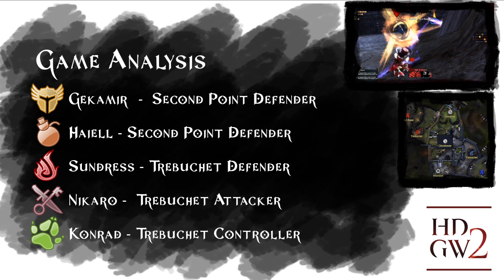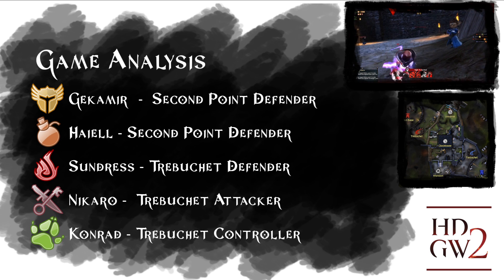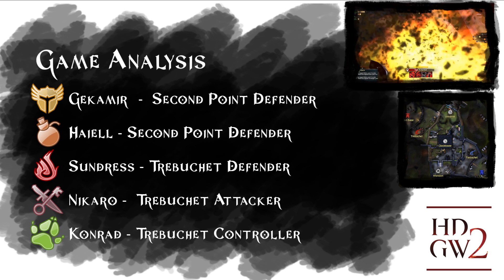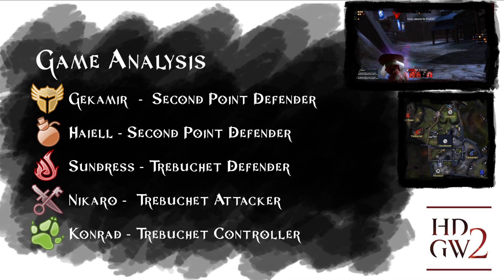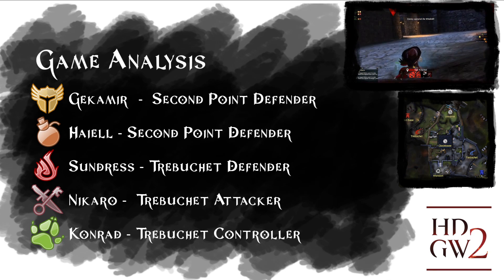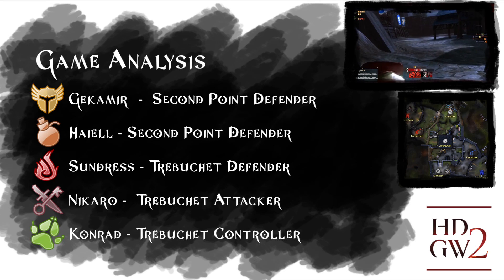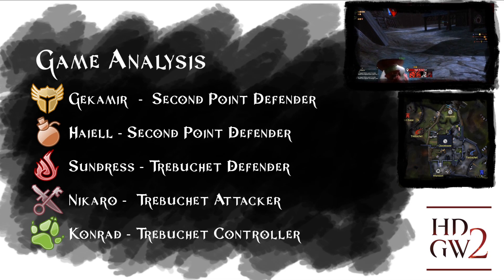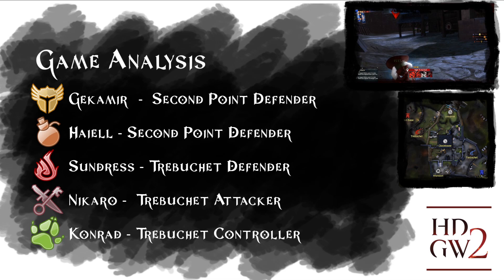Our initial plan is to always man our trebuchet at the beginning, because it's a really strong tool that really turns battles around, especially if you have a numerical disadvantage. We also go for their trap for exactly the same reason — we know it's really strong and we don't want them to use it at all. Besides those two, we like to play it safe: we send two guys mid, another to our closest point, and leave their closest point to be capped afterwards.